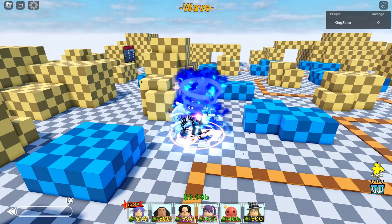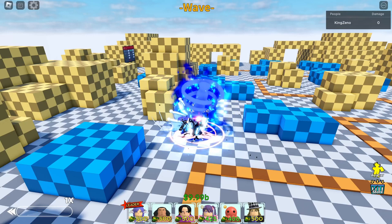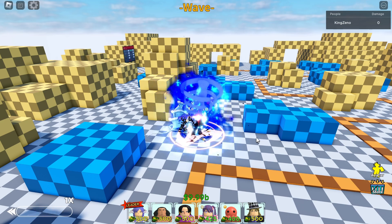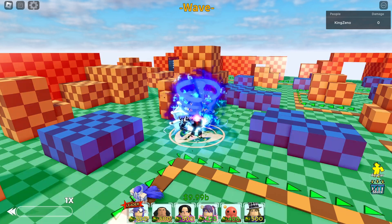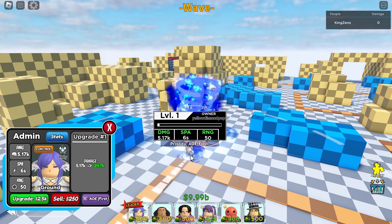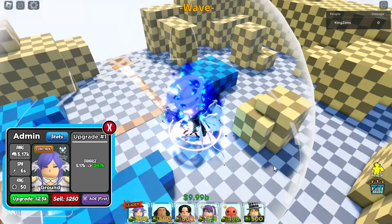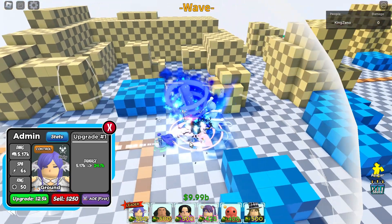Alright guys, welcome back to the channel. Today we're doing another showcase for one of the new units on this All-Star update — Admin. Starting stats at level one: 5k damage, 6 second cooldown, 50 range. Not too bad.